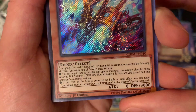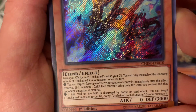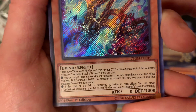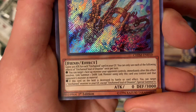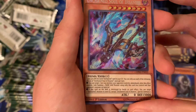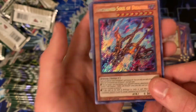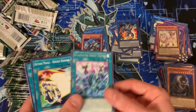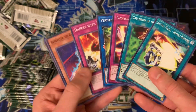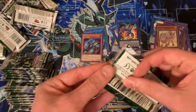Unchained Soul of Disaster — gains 300 attack for each Unchained card in your graveyard. You can only use each of the following effects once per turn: you can target one face-up monster your opponent controls, immediately after this effect resolves, link summon one dark link monster using only this card you control and that card — that's really cool. If this card on the field is destroyed by battle or card effect, you can target one Unchained monster in your graveyard except itself and special summon it. It's a level eight. I'm not sure on how the archetype works but I'm sure my buddy's got it covered.